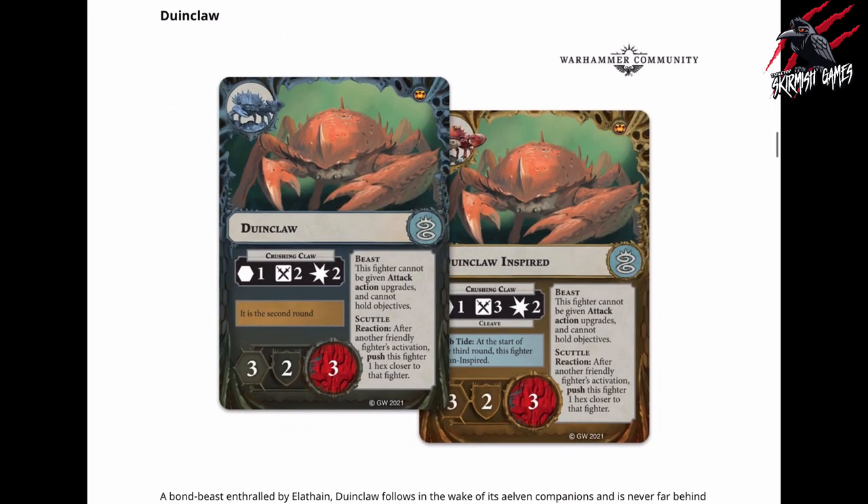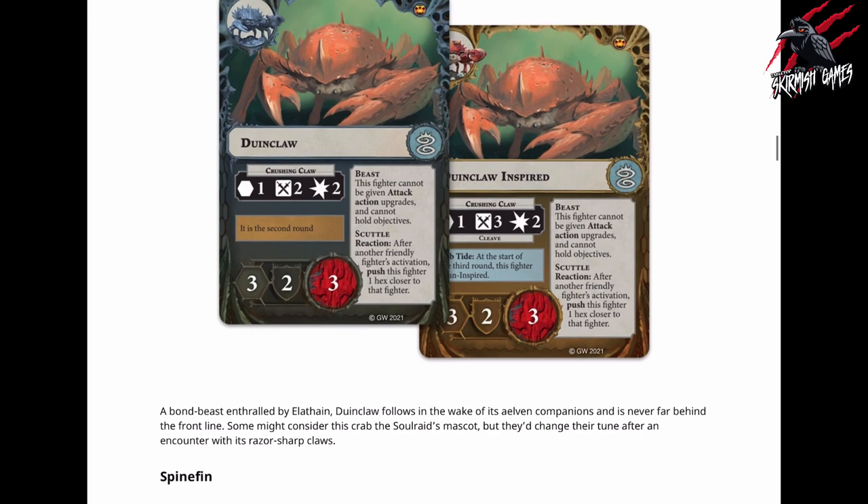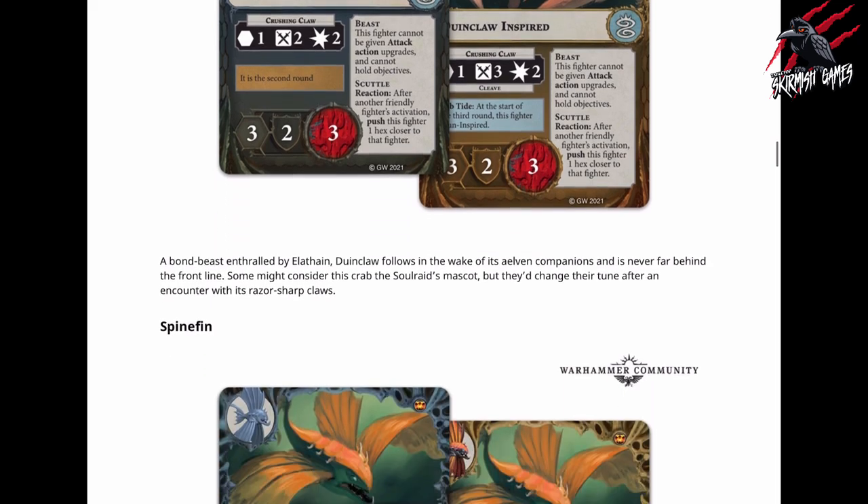Then we've got Dewing Claw, which I keep reading as Duncan. It looks like he's not going to be quite as tough or quite as powerful with those attacks, but pretty interesting to see how he's going to play. It says here: 'A Bond Beast enthralled by Elothane, Dewing Claw follows in the wake of its elven companions and is never far behind the front line. Some might consider this crab the Soul Raid's mascot, but they change their tune after an encounter with its razor-sharp claws.' So it'll be interesting to see how this works in the game.